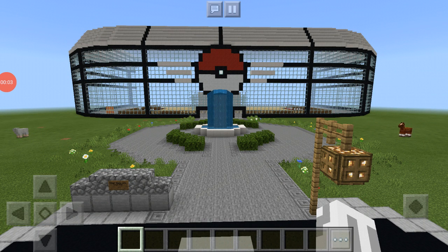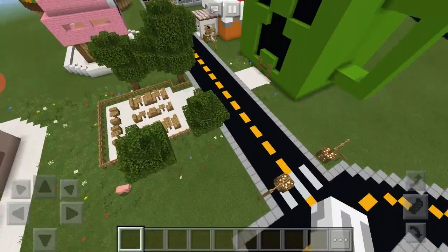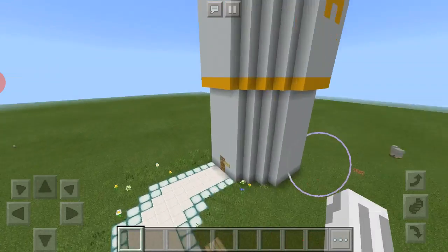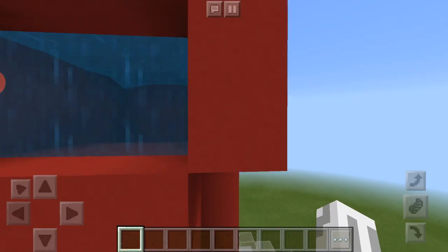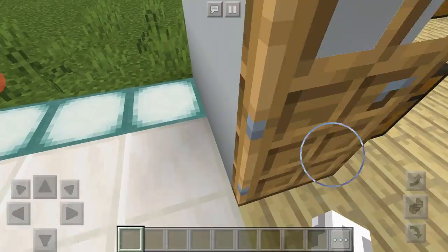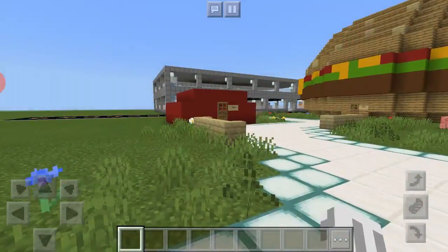Hello everybody, and today I'm back with another video — we're back in Super Build City for the next update. I left off with this burger being made, which is finished now — pretty awesome. There's also french fries and a drink. Usually water would be flowing out of the straw, but I put barrier blocks on it to make it so it doesn't come out, giving it a really cool floating effect.